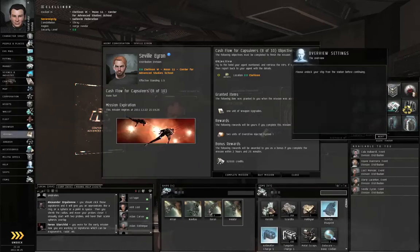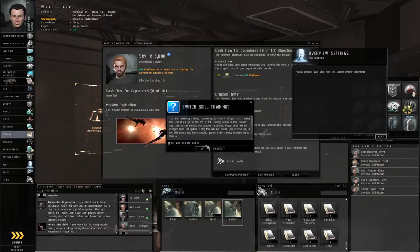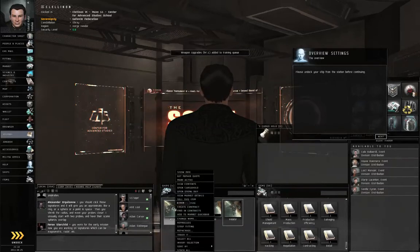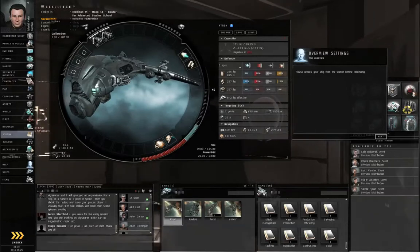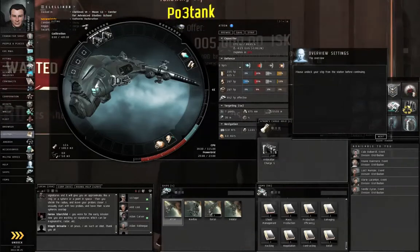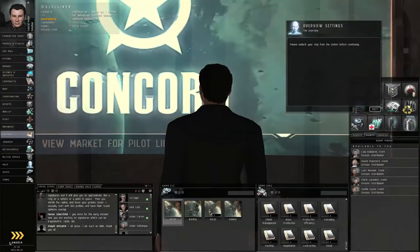He's going to give us a weapon upgrade skill book. Right click on that, train now to level 1, click OK. Let's close. I probably don't want to be in my salvaging Velator, so let me right click my Atron and make that active. Make sure that I have everything I need in my Atron. That looks OK. Undock.